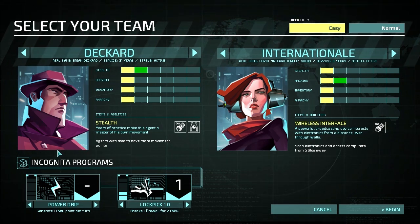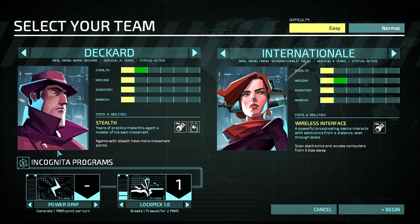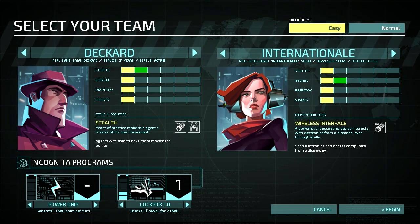He has a neural disruptor and a modded cloaking rig. Deckard's personal cloaking rig renders the user invisible for a turn and can't be used while being watched by an enemy. He's kind of cool. As I said in the last episode, Deckard is the name of a very famous sci-fi character.